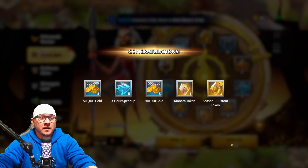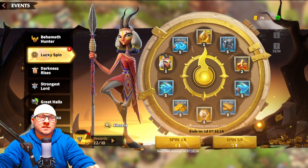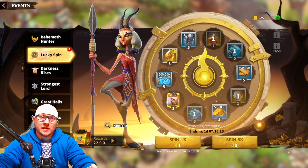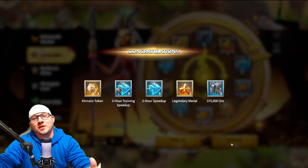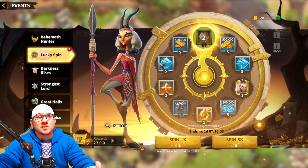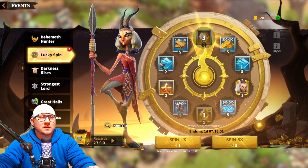That's going to be another one and another season one custom token, which isn't too bad — we can use those. There is another shard. We sure are getting a lot of speed-ups with this, which we do need because we are going to be pushing those T5s here soon, so we are slowly working on them.